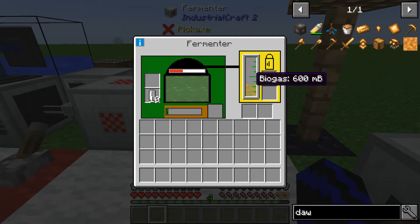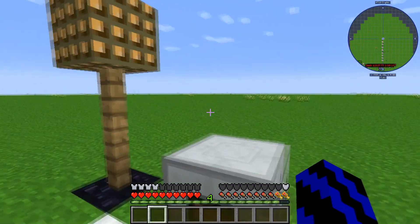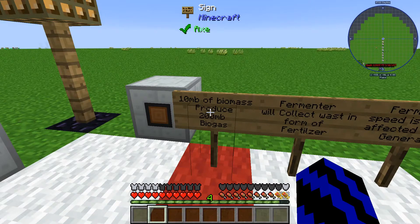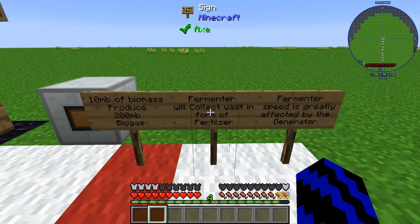Now you can transport your biogas to wherever you want — a tank, a cell, your choice. Just some notes: it takes 10 million buckets of biomass to produce 200 biogas, so you're not really losing anything. The fermenter also collects waste in the form of fertilizer, just as mentioned.